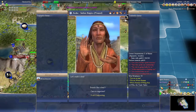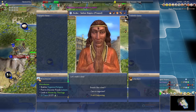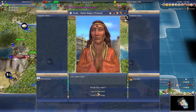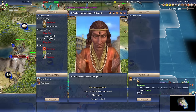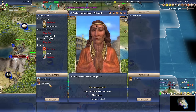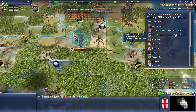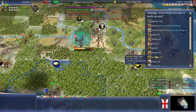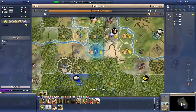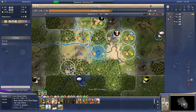We actually have a strength disadvantage compared to Khmer now. India wants Literature for Monotheism and Priesthood. We can probably beat them to the Great Library, which is important — so I'm going to accept this offer. Let's start building temples for happiness. I think I'm going to go with three archers per city as a pretty good defensive baseline.